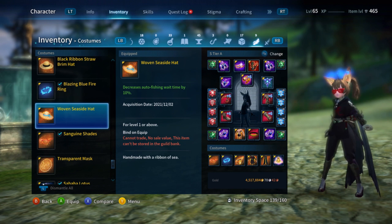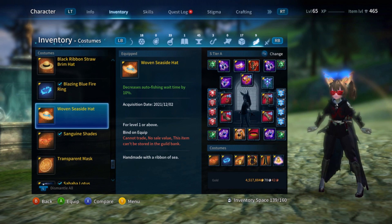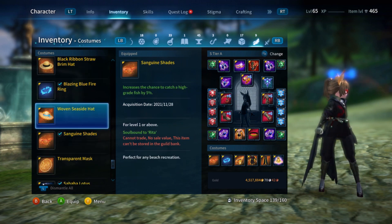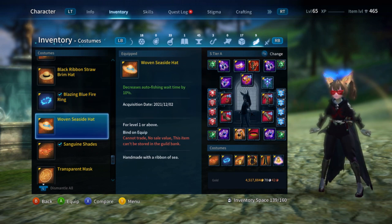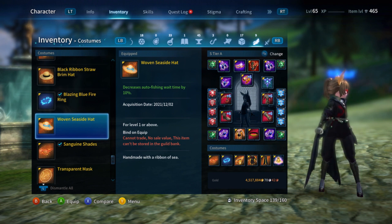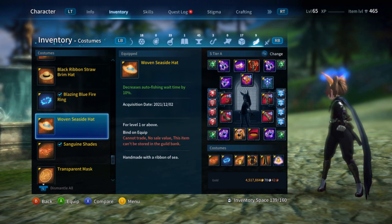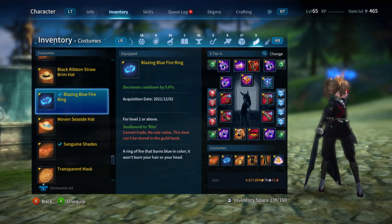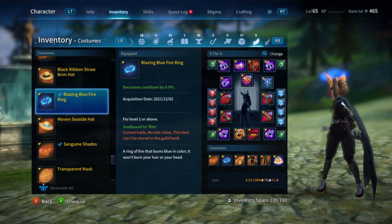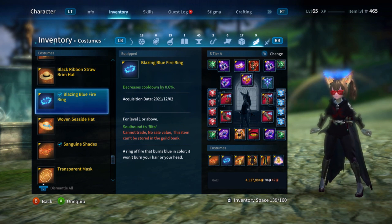I have the seaside hat — decrease auto fishing wait time by 10%. So when you go AFK fishing, it decreases your waiting time. I have three things that make me want to go fishing, and the other one is PVE. It's weird how they've given me all this fishing stuff, which would be helpful for other players that like fishing. But pulling this stuff is really hard. It's not really worth farming because it's hard to pull anything from commons to uncommons. Farming this is not really worth it until they make the drops better.